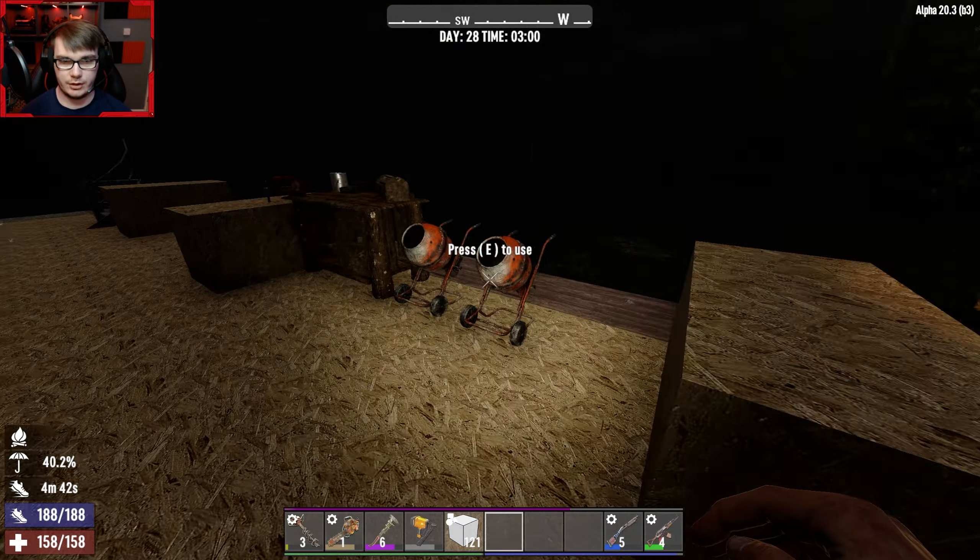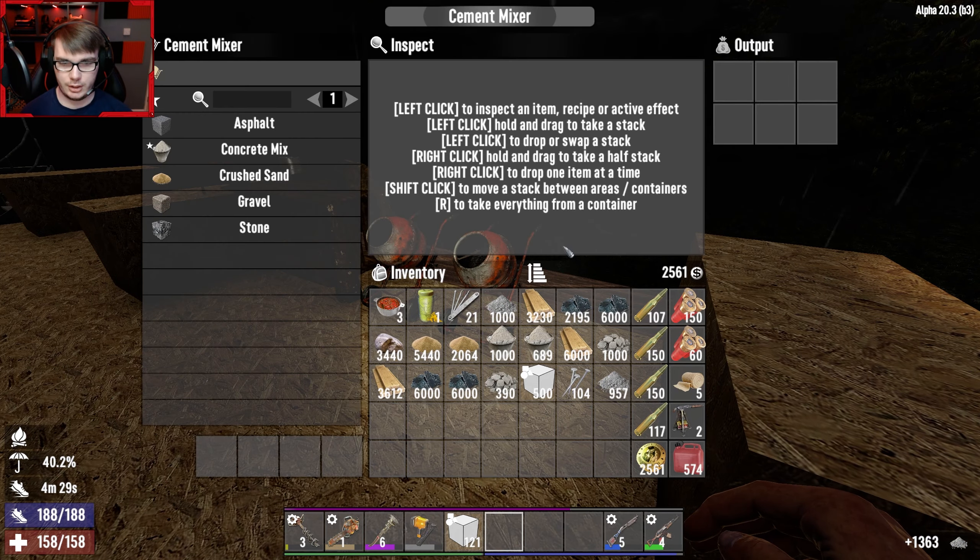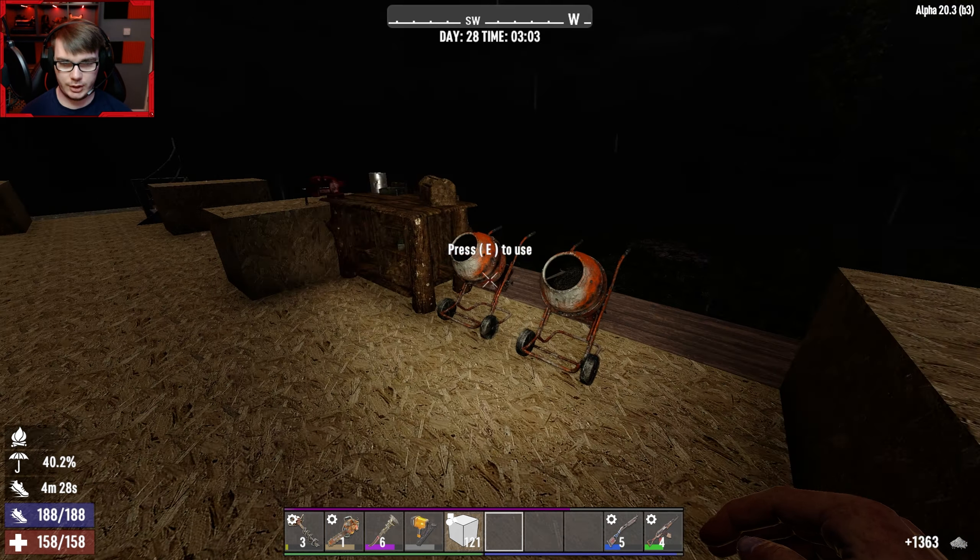Why has this guy gone red? Why has it gone red on that side? I don't know. Right, I told you guys that we'd come back when we organise the stuff. We got everything all organised — this is the storage area.